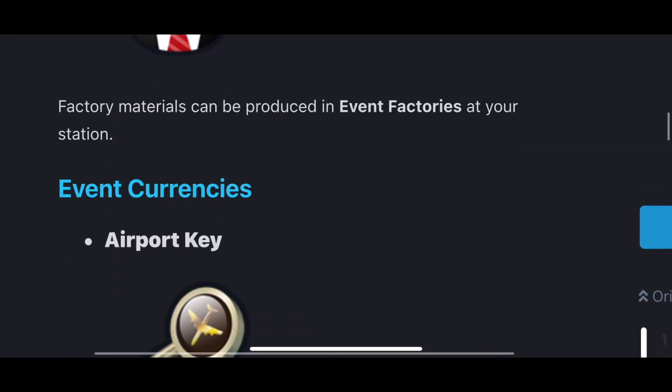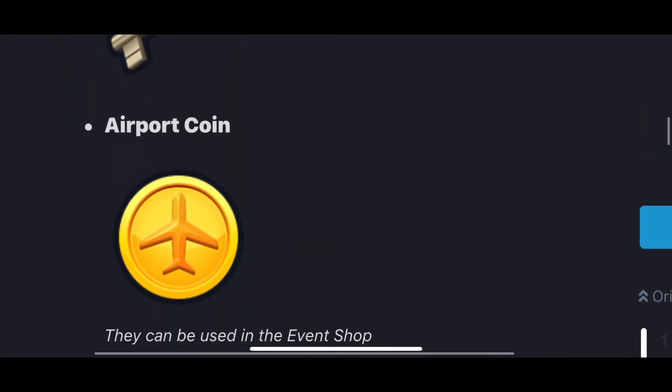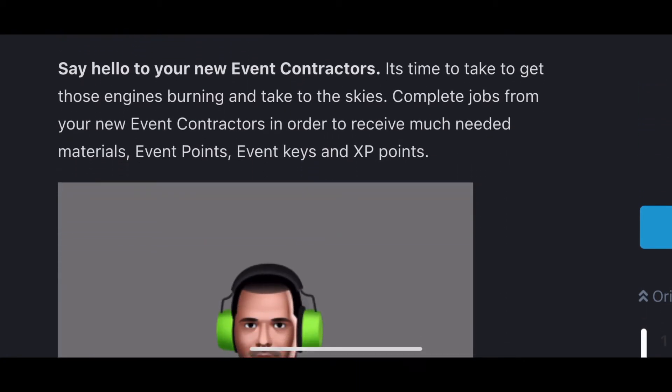Generally, event currencies as usual: event keys which they call an airport key, event coin which they call airport coin, and last but not least the EP, which you'll be familiar with — you gain lots of it from the competition itself.